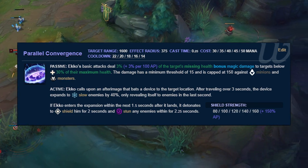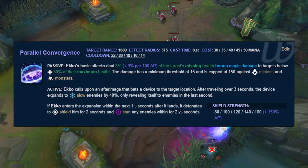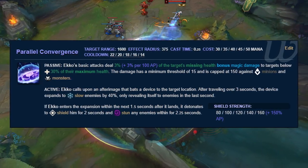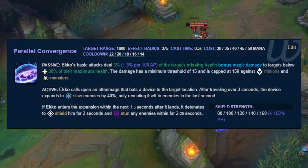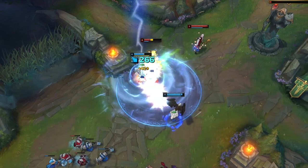Parallel Convergence covers a large area while providing a massive shield and a stun lasting 2 seconds and change, but it's balanced by the fact that it takes 3 seconds to come out — and most of the time you can see Ekko activating the ability when he runs toward you. Even if you don't, it's still pretty easy to dodge if you have any mobility or dash.